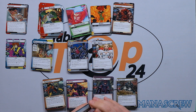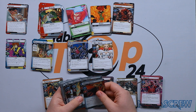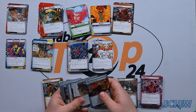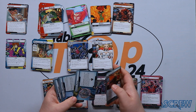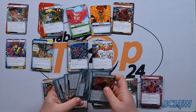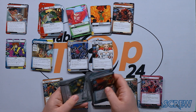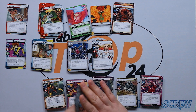And what would Magneto be without his Acolytes? Fabian Cortez, Emilia Vought, Senyaka, Delgado, Unus the Untouchable, Zeal for the Cause, and the Acolytes as a side scheme. Then we've got Nimrod, Bastion — this is the Days of Future Past modular set — Nimrod's Portal, Bastion's Machinations, Nano Sentinel Tech, and Fighting Police, which goes into our campaign. We're not going to go into the campaign cards because that would lead directly into spoiler territory.